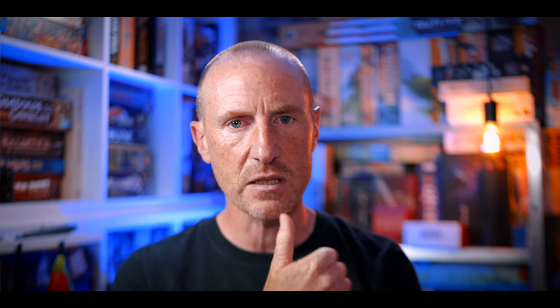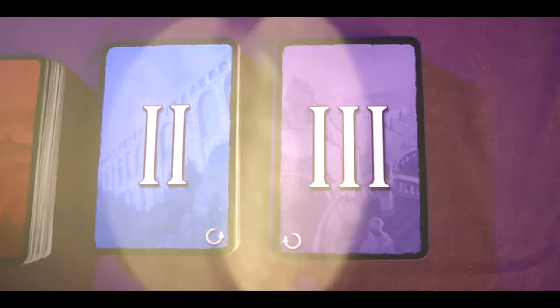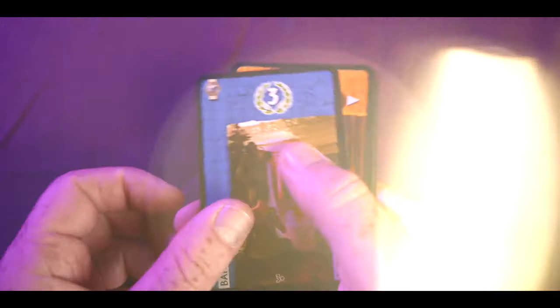So, Seven Wonders — how do you play this game? Seven Wonders is a card drafting game. The game takes place over three ages: age one, age two, and age three. What you're gonna do is deal each player seven cards, and you'll choose a card and put it in front of you.